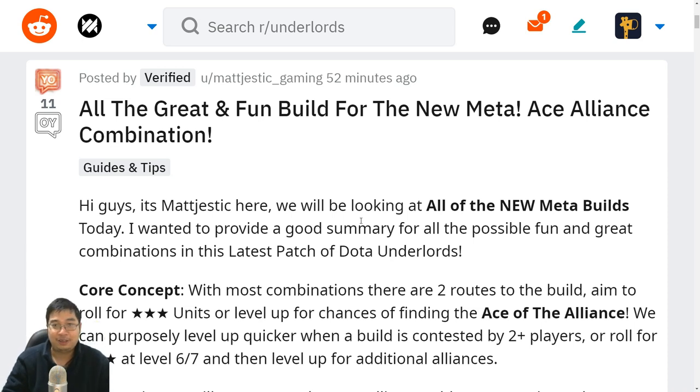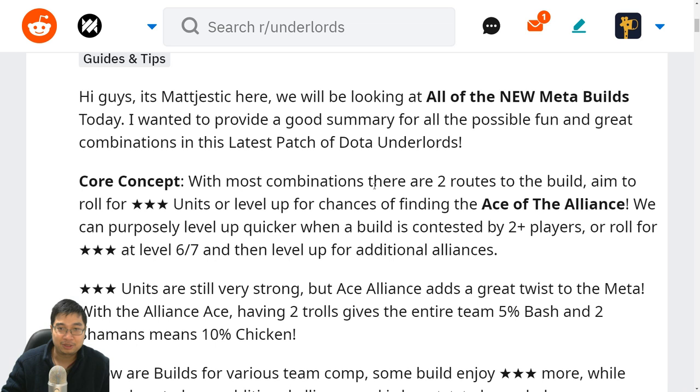Welcome everyone. Today we have a very special meta guide that will show us many great builds for the new meta and patch. This guide looks into the alliance build with ace units and some of the three-star builds. The core concept is that with most combinations there are two routes: we can aim for three stars, or we can level up for the chance of finding the ace of the alliance.